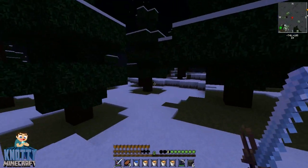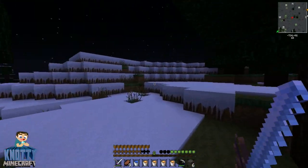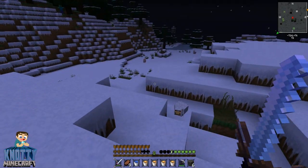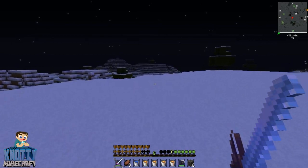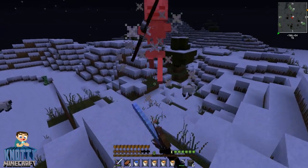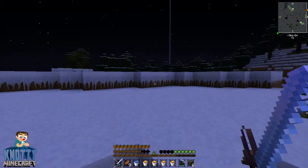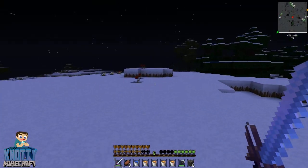I'm not sure if you can actually find enderman mob spawners - is there a spawner for the enderman or are they just random? There must be a spawner for everything. I'm not too sure. I'm gonna kill this skeleton anyway just for the fun of it. I have my waypoint system so I'm not going to get lost - I can see it there, that is home.